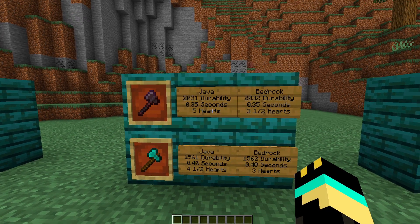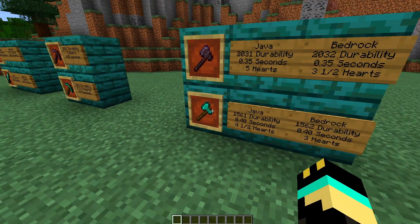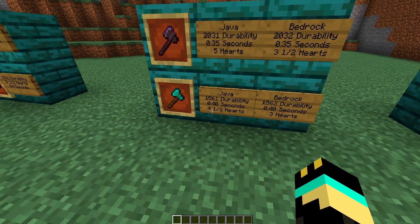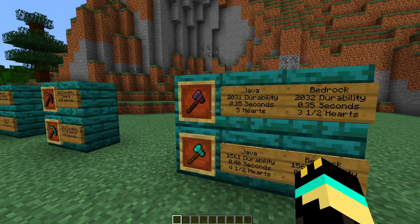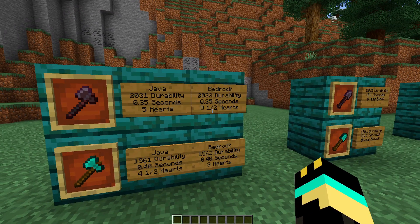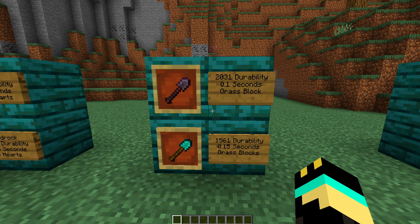Moving on to the hearts, as you can see, Java Edition for netherite does five hearts. The Java Edition for the diamond axe does four and a half hearts, so it does half a heart more damage with the netherite. But on Bedrock, the axe actually does a lot less damage — I think it's because the axe has a sweeping effect on Java Edition.